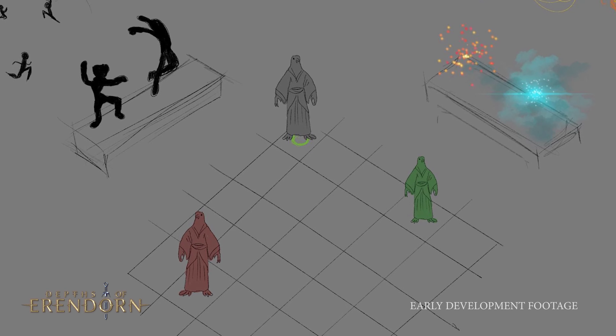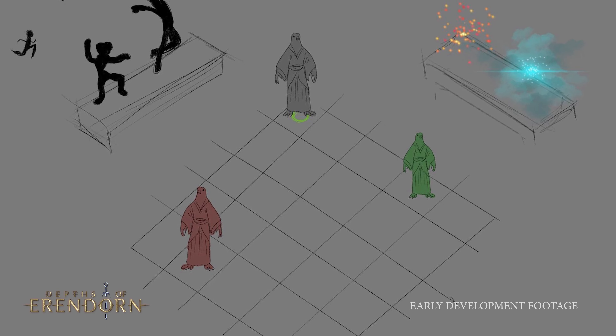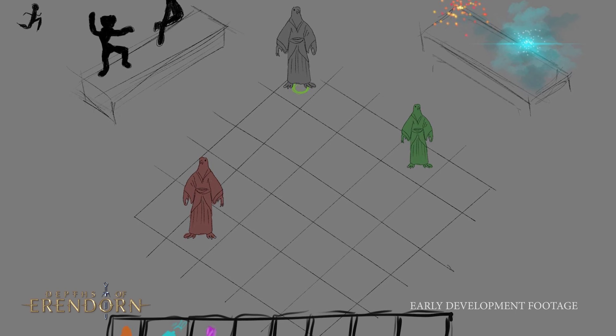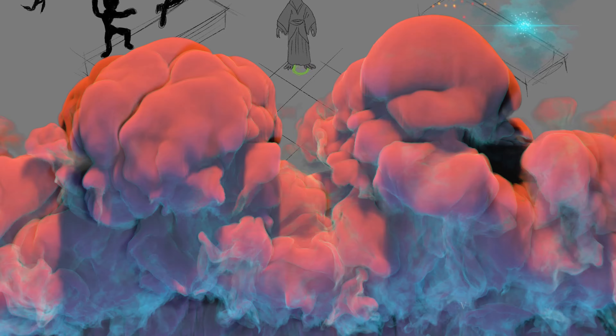Not content with merely fixing the spotted problems, they showcased foresight by initiating the creation of a collaborative workspace for the VFX and animation teams. The team embarked on outlining a strategic plan for this workflow, placing emphasis on seamless collaboration to elevate the quality and efficiency of their work.